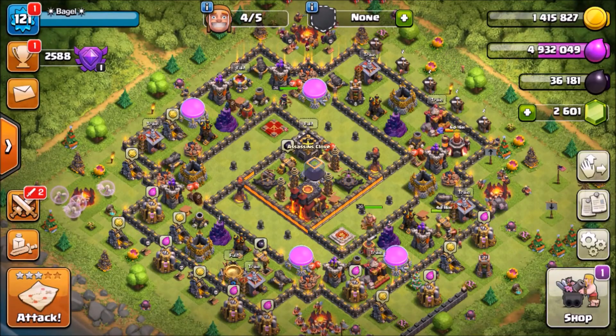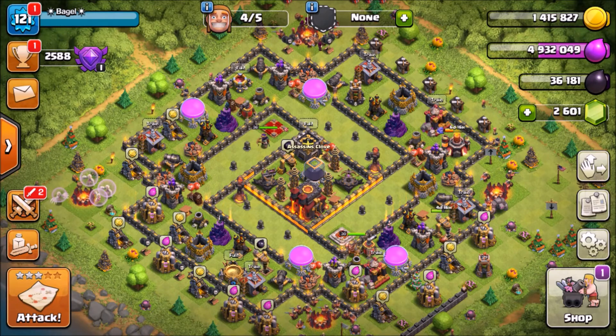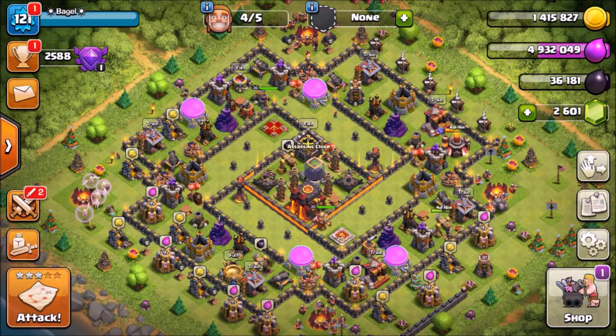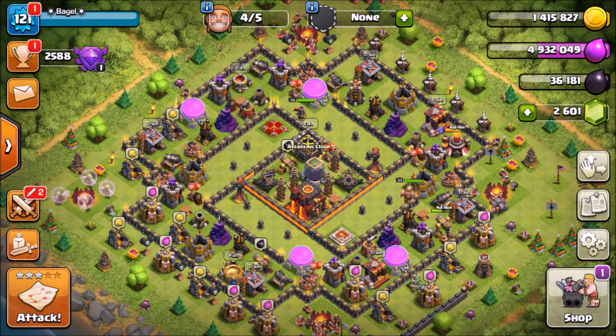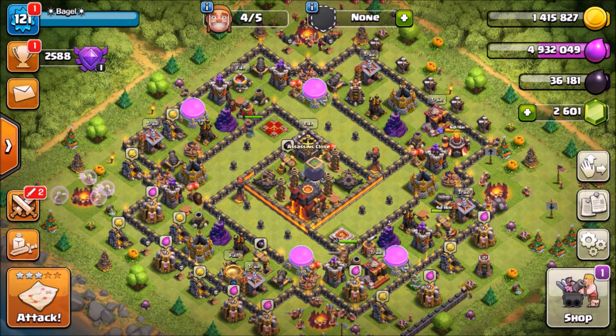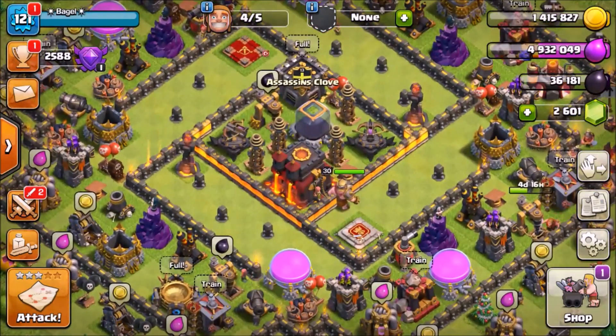Alright guys, let's go over some key points. The point of this base is not to completely destroy the enemy army - it's to waste their time. Any Town Hall 10 will probably get wrecked by a Town Hall 11 because the troops are just too powerful, so you have to waste their time. Make them waste a whole minute taking out the Clan Castle so they run out of time - a victory is a victory. Any defense on a Town Hall 10 will make a huge difference in clan wars. The other tip: put your mini bombs outside to destroy those wall breakers. Most people don't check to see if there's a mini bomb, and no wall breakers will seriously mess up their attack because they can't funnel and troops will go around the whole base. Anyway guys, thanks for watching and I'll see you next time.